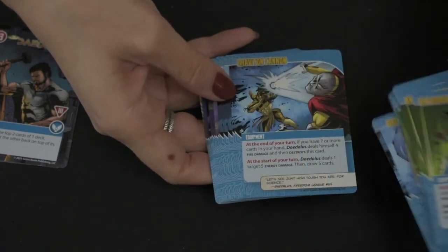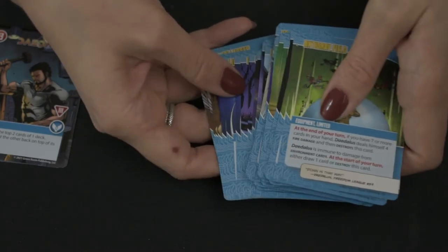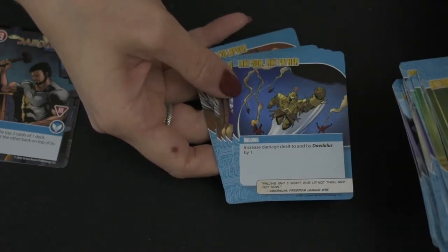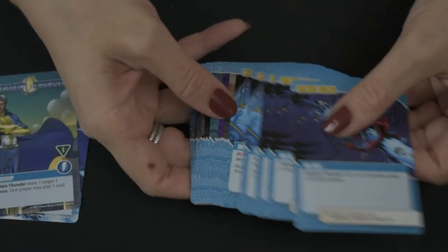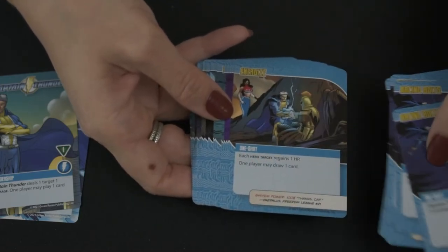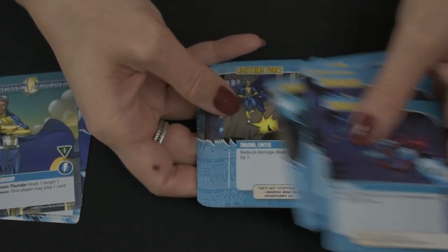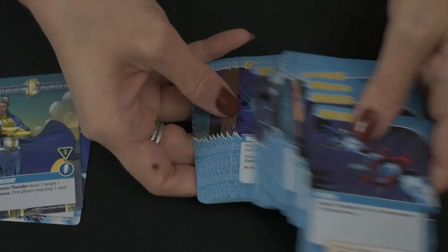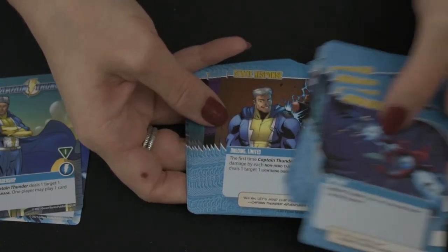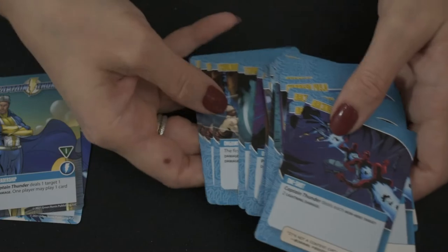If you haven't played Sentinels of the Multiverse, I would suggest starting with a one to learn the rules and mechanics before trying the more difficult heroes. Captain Thunder, as one might expect from the name, deals a lot of lightning damage, does some preventing damage to other heroes, making himself immune, and dealing multiple targets damage. He has a card that directs damage dealt by non-hero targets to himself, which would make his immunity extremely useful. There are also a couple of other ongoings and one-shots — damage, card discards, healing.